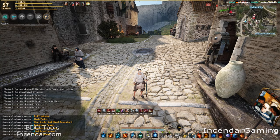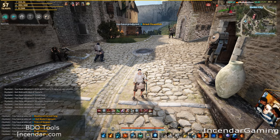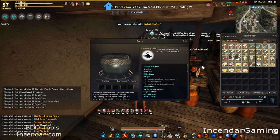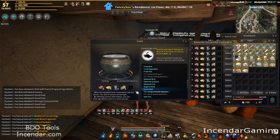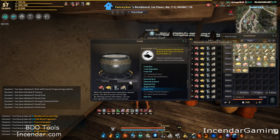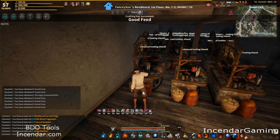If you really want to mass produce this you're going to want a few more. Let's get started — I'm going to run to the cook shop here. I already set this up. For the Good Feed, the recipe is one fish, which works out to two dried fish. I'm using white fish currently, so two of those will make this recipe.